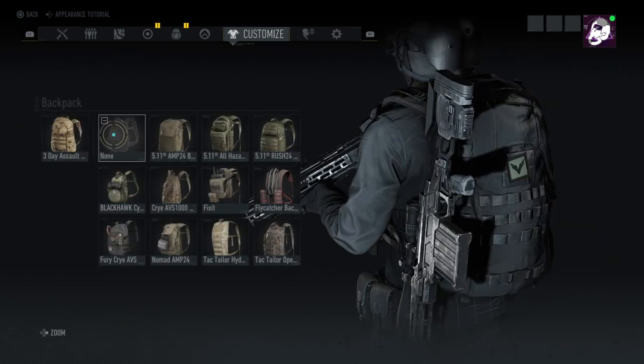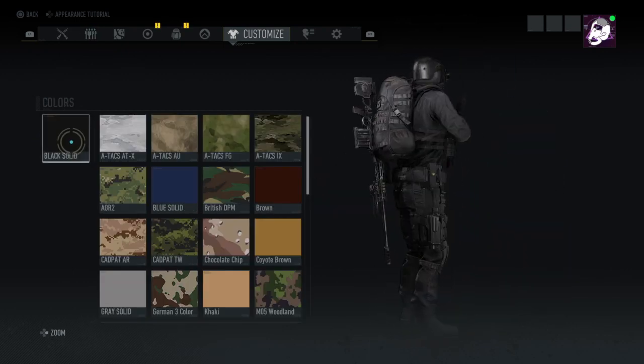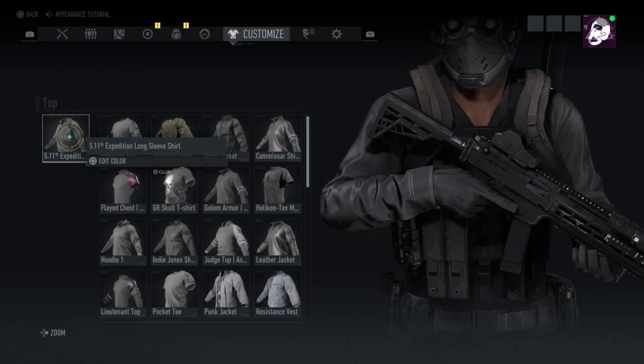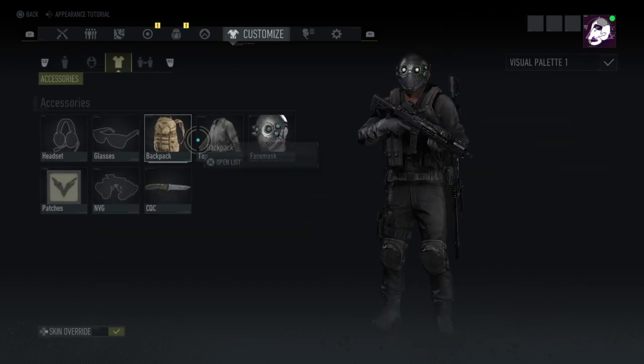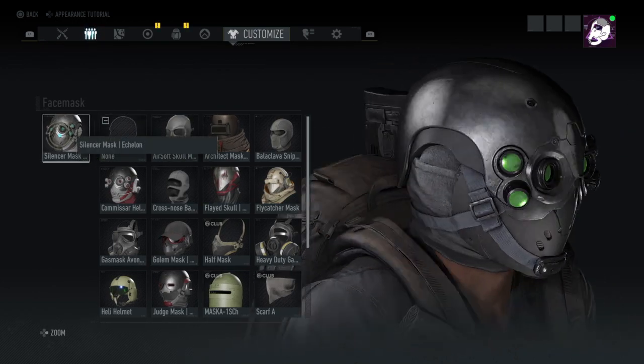No headset, no glasses. For the backpack, I'm using the three-day assault backpack in black solid. For the top, I'm using the 5.11 Expedition long sleeve shirt in black solid. For the face mask, I'm using the Silencer mask Echelon.